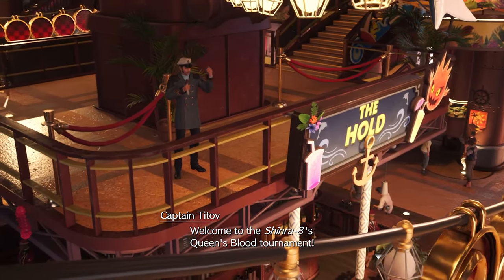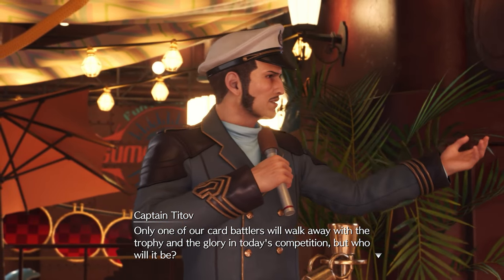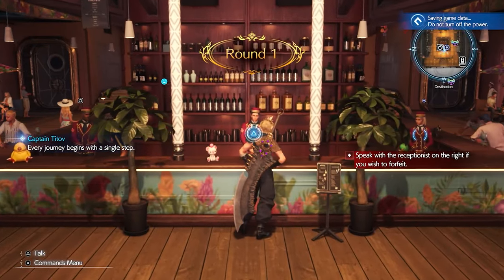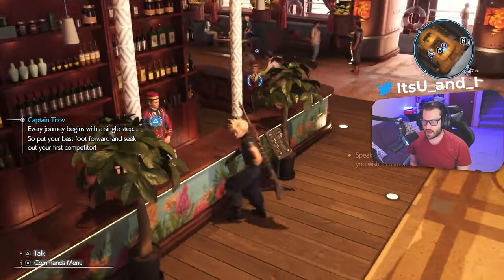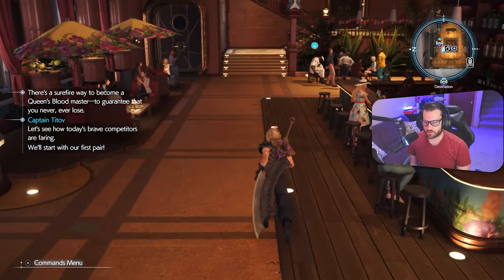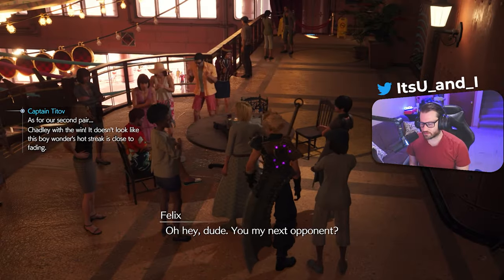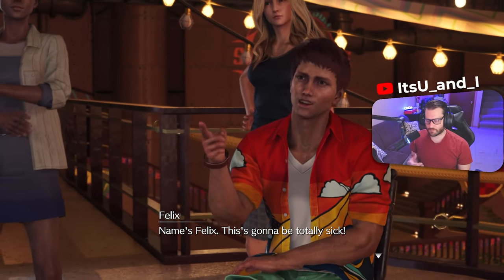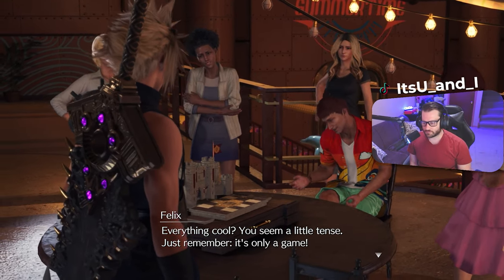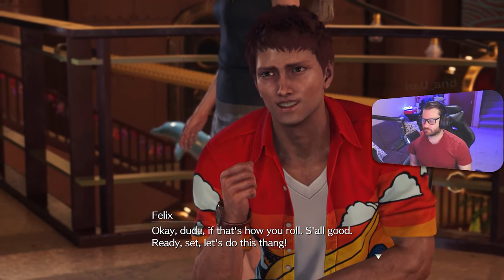Round one: we need to challenge someone. Barrett is fighting Chadley over here. We face Felix first. 'Name's Felix, this is gonna be totally sick.' Cloud tells him to shut up and play. Felix says it's all good, and they begin. Here's the Queen's Blood deck and strategy overview.